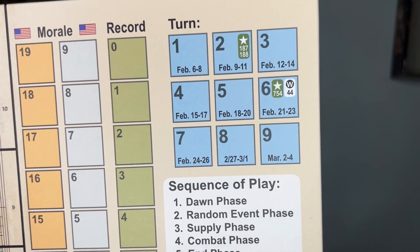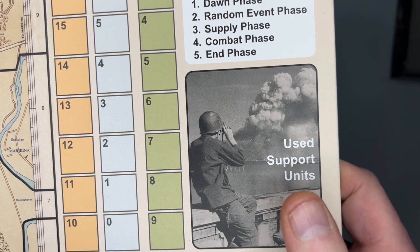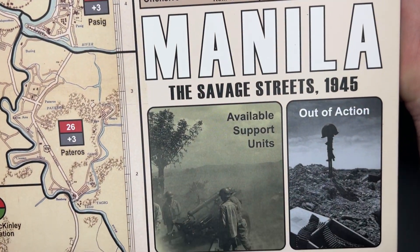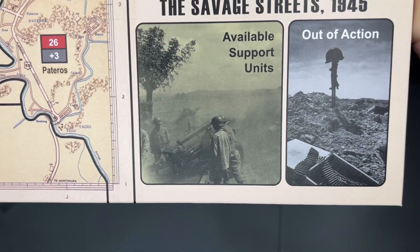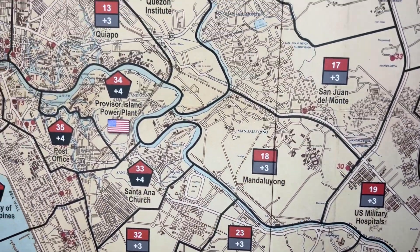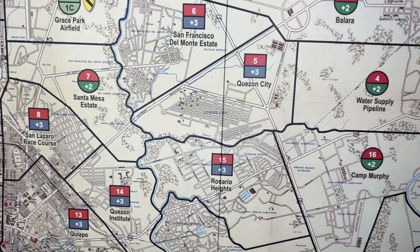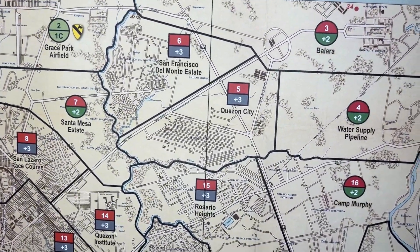City of Manila, your morale track, where your turns are tracked, a sequence of play, use support units, random event result. Then you have your available support units and out-of-action area. You have your available design board — it has a lot of information on it to keep track of things. The board is very nice and the map is very detailed.